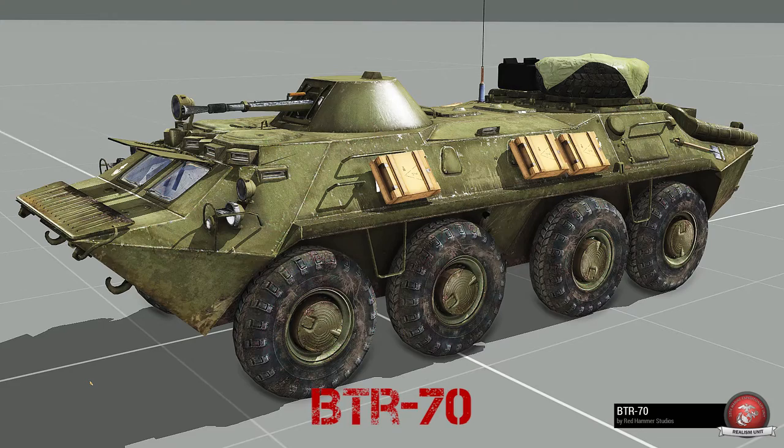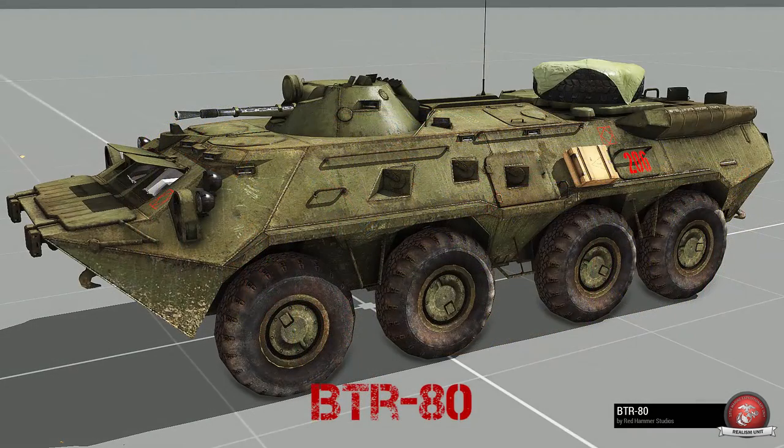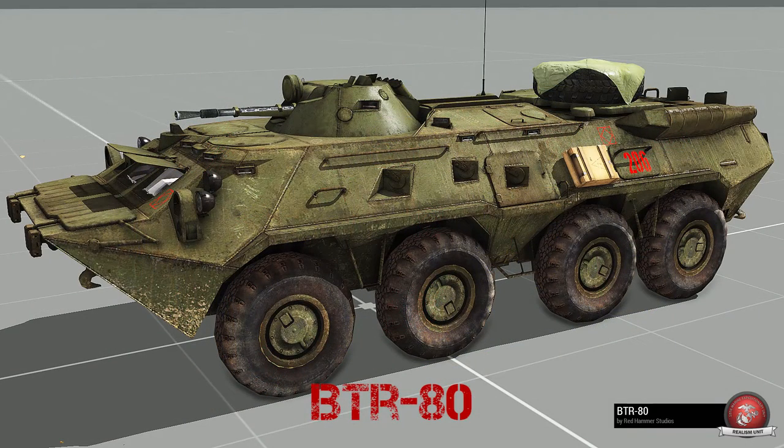On the BTR-70, we can see changes in both the pipe system and the shield, and these change again on the BTR-80. In the BTR-80, the pipe system gets a lot larger, and the shield becomes more square and set down toward the bottom. But through all these iterations, all BTRs have tires — in RHS, BTRs have tires.